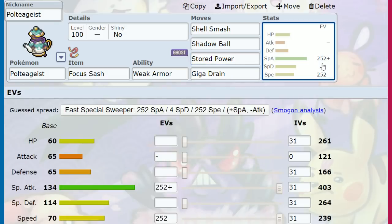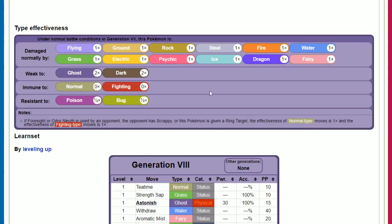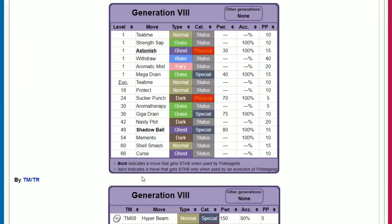Let's check out Poltegeist's typing. It's a Ghost-type Pokémon, which is pretty good — only two weaknesses, Normal and Fighting immunity, Poison and Bug resistance. There are also some other resists that make thematic sense. Aromatic Mist is on its learnset, like smelling tea brewing and feeling happy inside. It doesn't do too much competitively, but it makes a lot of sense on this Pokémon.